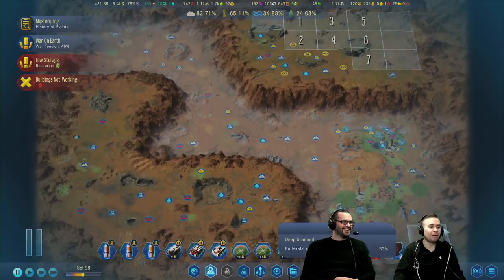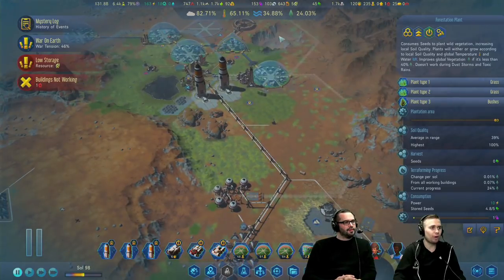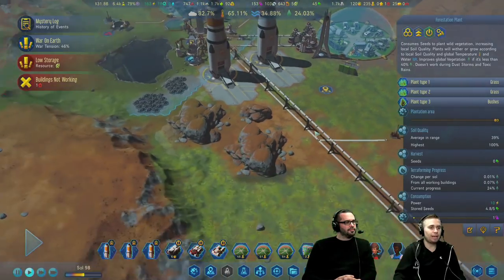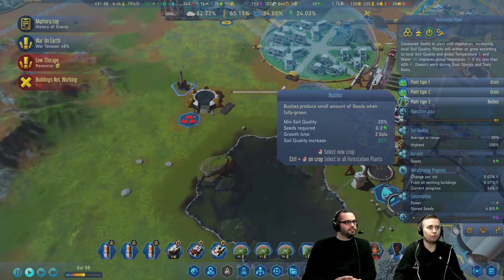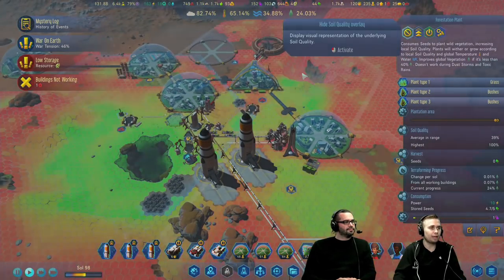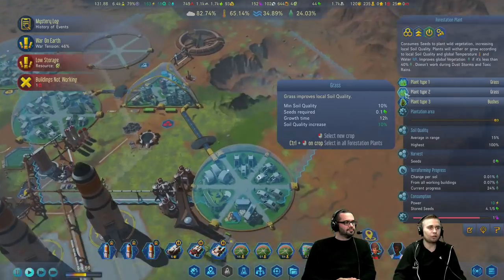I did bring colonists. Let's go to some of my forestation plants — I have spaced them out pretty well. All of these hexagons here are forestation plants, and I just started trying to plant bushes. I'm trying to get it to not be dependent on seeds, because I've had to ship in a lot of seeds. Once I switch over to bushes, the drones collect the seeds from the bushes — it requires 0.2 seeds but they're growing 0.5 seeds. So if I can get bushes growing in places with good enough soil quality, I can stop importing seeds.